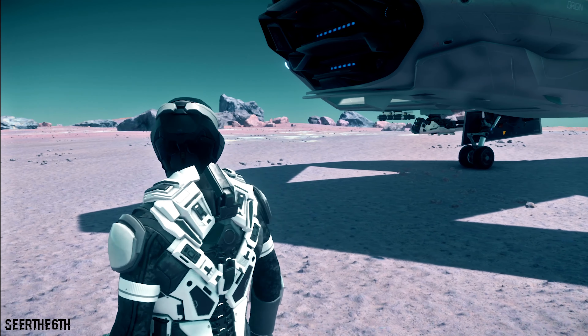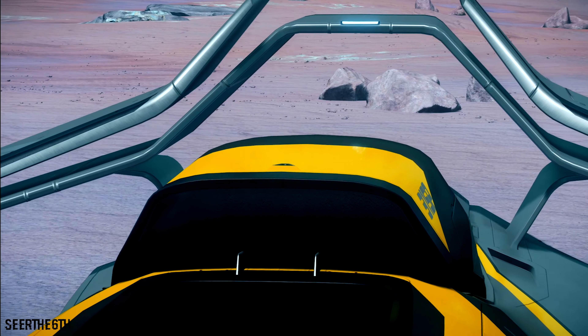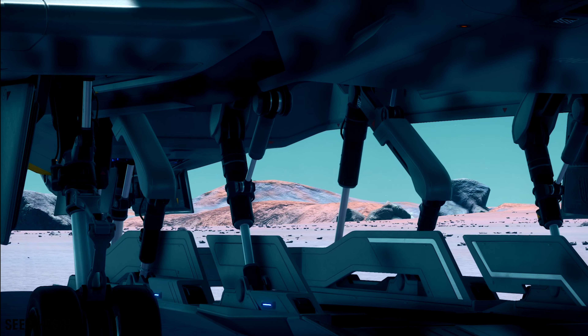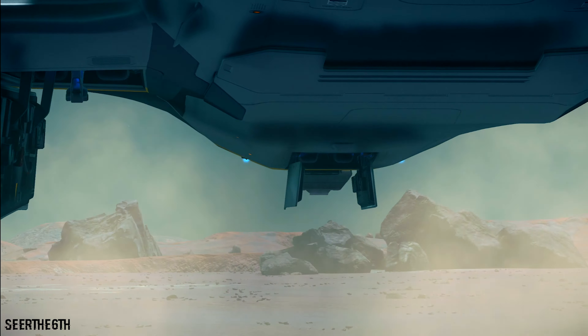To the back is the engines, and surrounding it is the unique wing-like structure of the ship and the engine intake just above. An issue I have with the 300 series is the wings because it leaves the hardpoints exposed — they can get easily shot off. Also under the ship is the cargo ramp that allows the ship to hold its 12 SCU, the highest of all 300 series. And finally, we have the landing gear with the wheels and the shock struts.